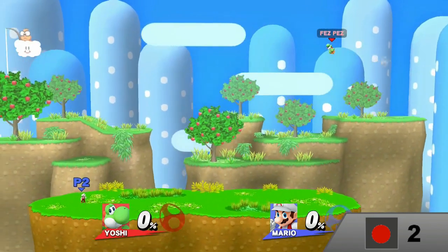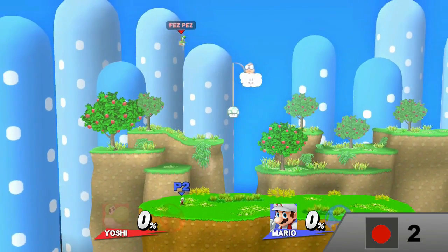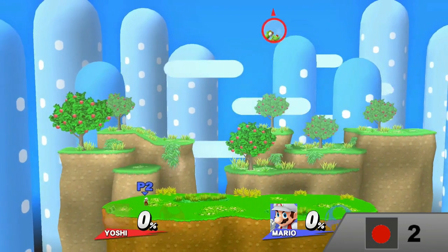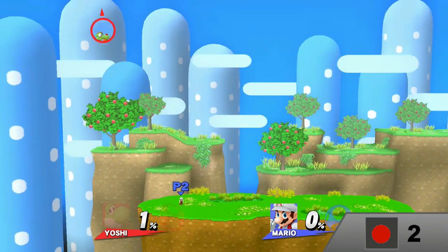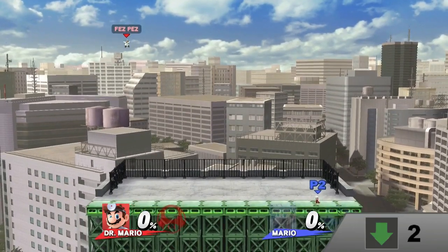Yoshi is really tough to do this with because you need a B-reverse every time you reach the edge of the screen. That means you tap the B-button, then quickly input the opposite direction without inputting a side-B. He'll turn around with a surprising amount of momentum. Dr. Mario works the same as Luigi with his down-B.